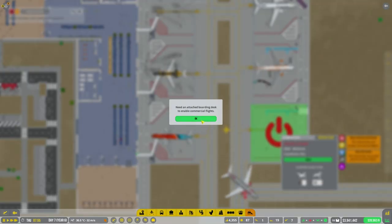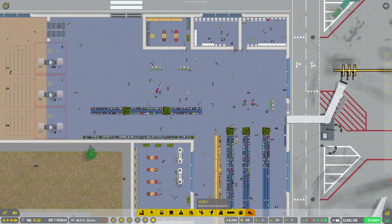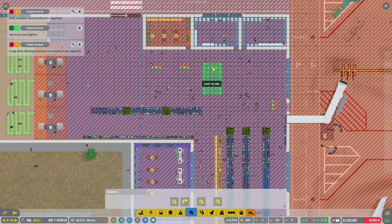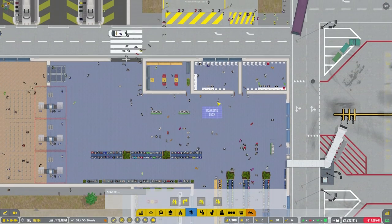It's not letting me do that yet, so we need to put in another boarding desk. Let me just find these — I'm going to keep them all here in a row, I think.